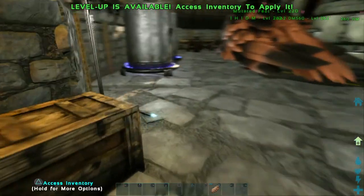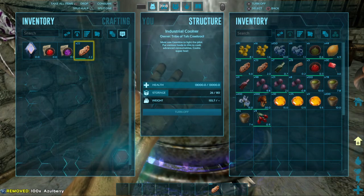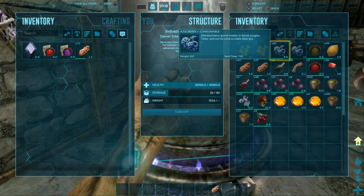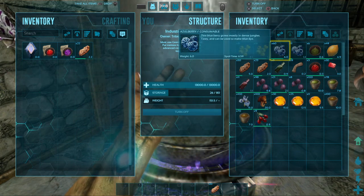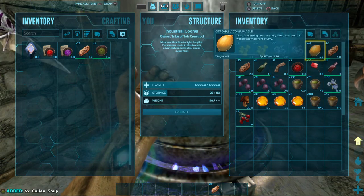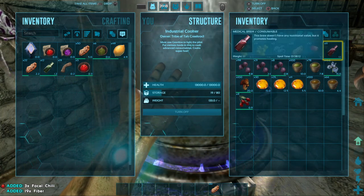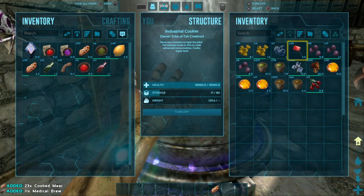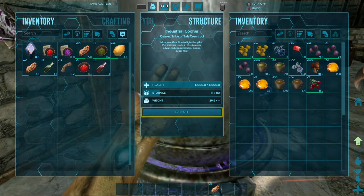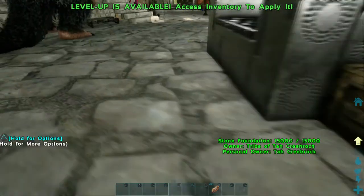I've never done crafting skill on anything before, so I don't know exactly how it works. I'm going to stop it because I'm getting stuff I don't want out of there, and I've run all my berries out that I was using for other stuff, so I've got to go get more berries now. But I've got three focal chilies, so I guess that's pretty good.